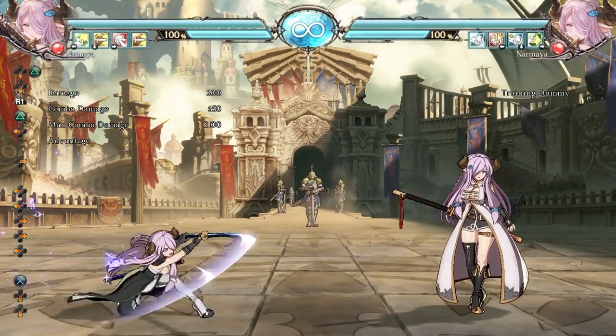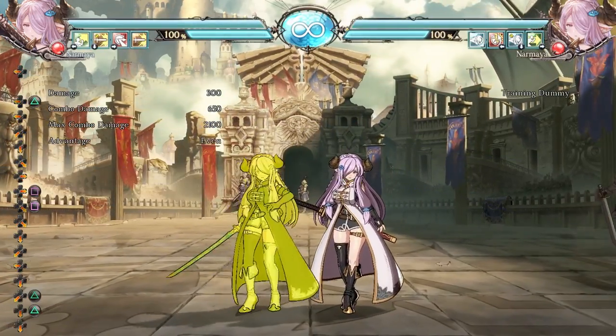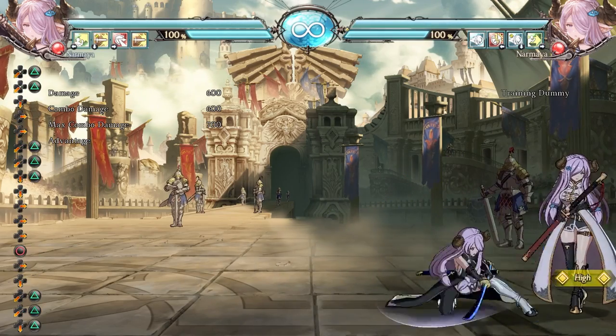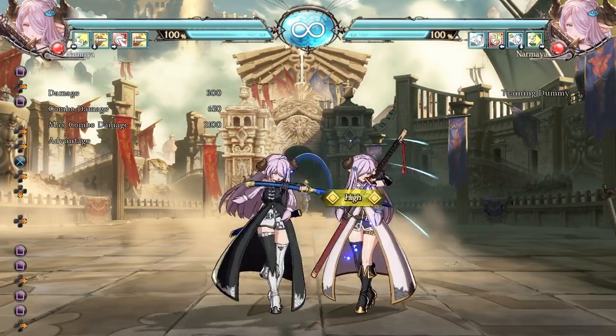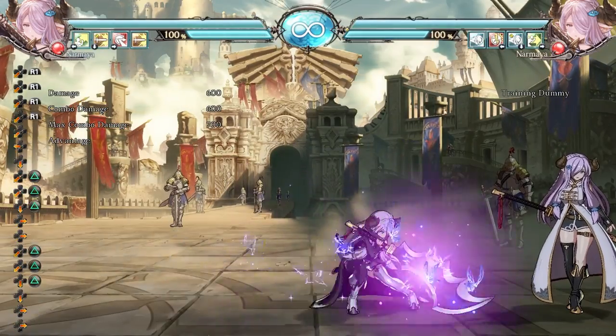Kagura or Flea Flutter is Narmaya's more offensive stance. She sacrifices range for buttons with better frame advantage and more aggressive specials. Her most valuable button in this stance is her crouching medium, a 7 frame button that is plus 1 on block and one of her most important pressure tools. Her close light is 5 frames up close, 1 frame slower at max range, but plus 1 on block. Her 2H anti-air is also much more reliable in this stance.